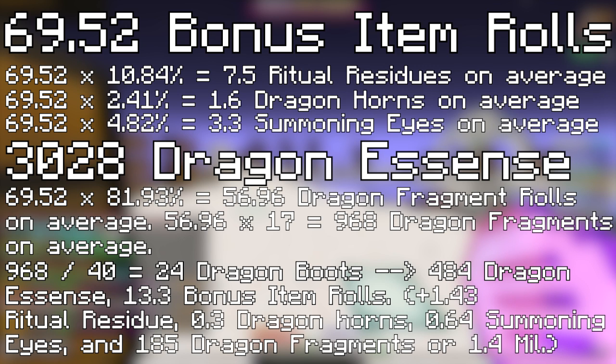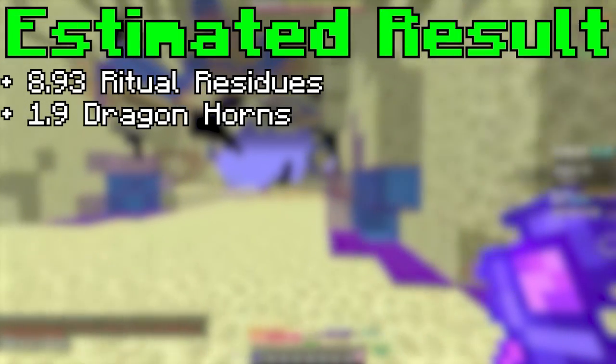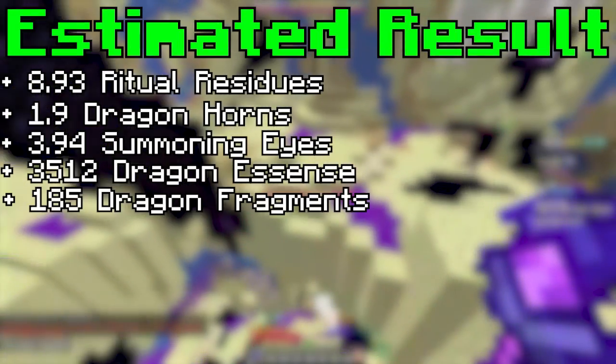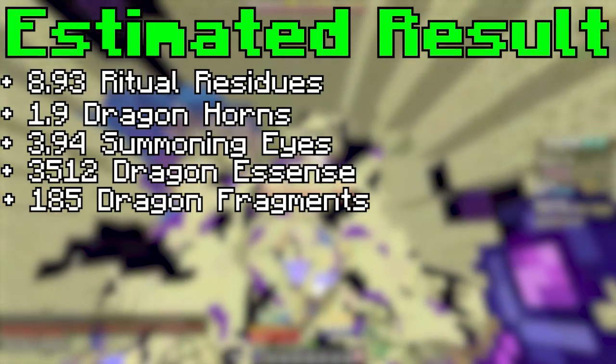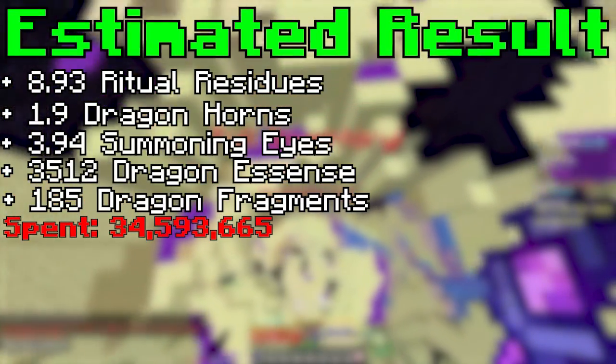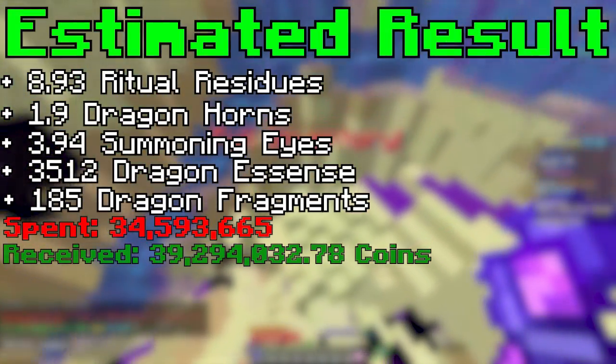If you sell those on the Bazaar, you'll get 1.4 mil. Now that we did all the math, the estimated result from all of these sacrifices is gonna be 8.93 Ritual Residues, 1.9 Dragon Horns, 3.94 Summoning Eyes, 3,512 Dragon Essence, and 185 Dragon Fragments. The original cost of the Young Fragments was 34.6 million coins. The estimated amount received will be 39.3 million, leaving the net profit as 4.7 million coins. Mathematically speaking, with this low effort method, you should be making about 28.2 million coins every hour on average.